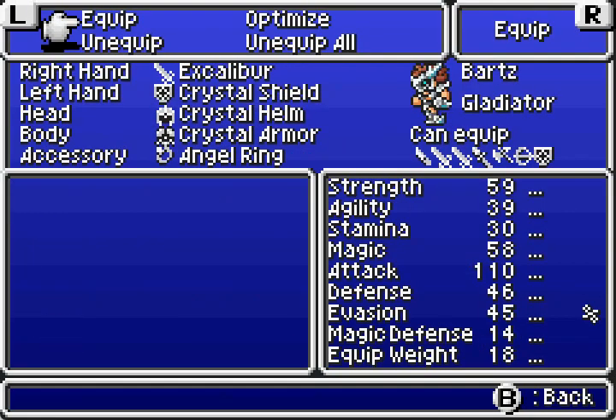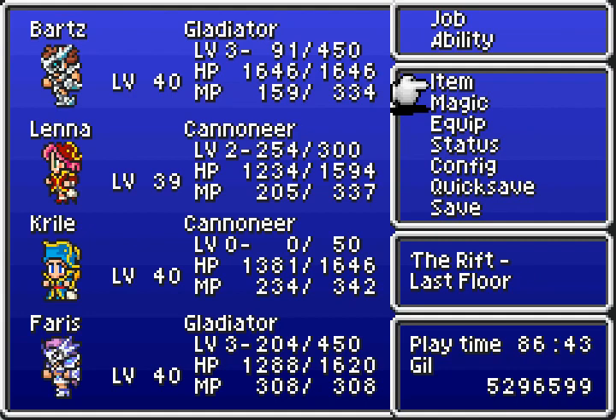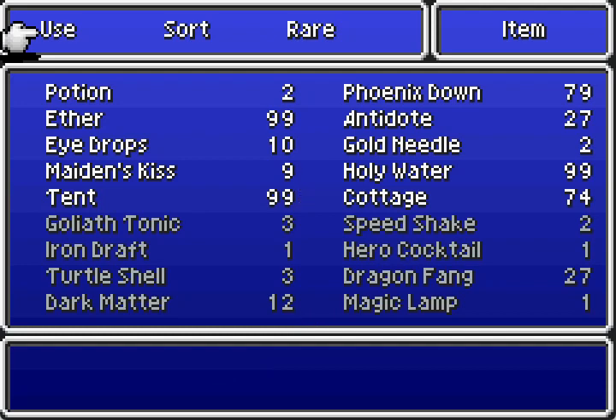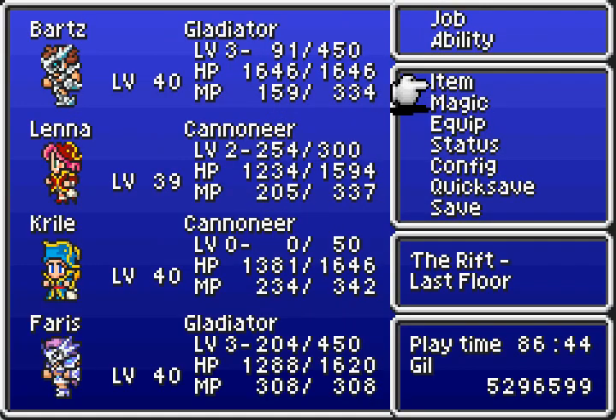I'm keeping Angel Rings on each character because that protects from Zombie Dust, which turns us into zombies. There's only one way to get rid of it and it's Holy Water, so once you run out of Holy Water you can't cure zombie. It was a problem from the get-go.